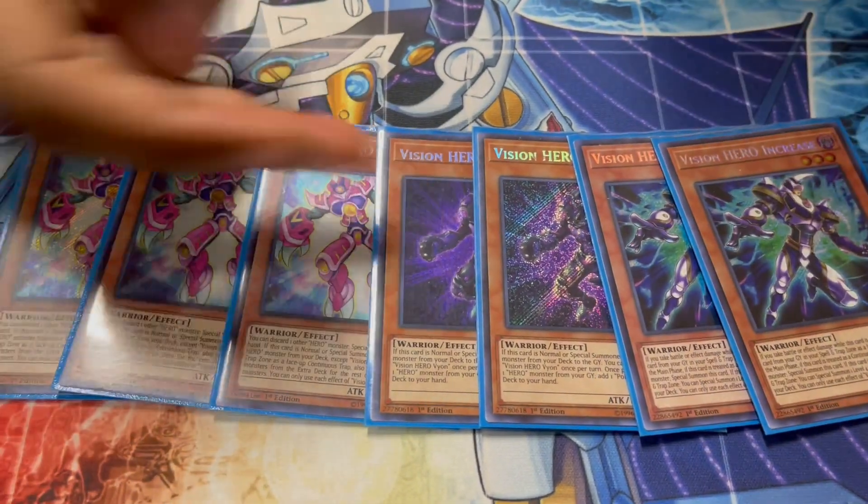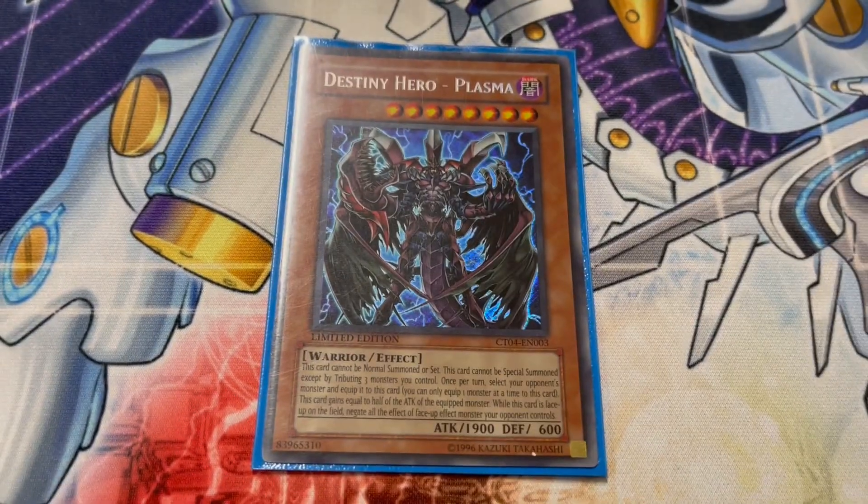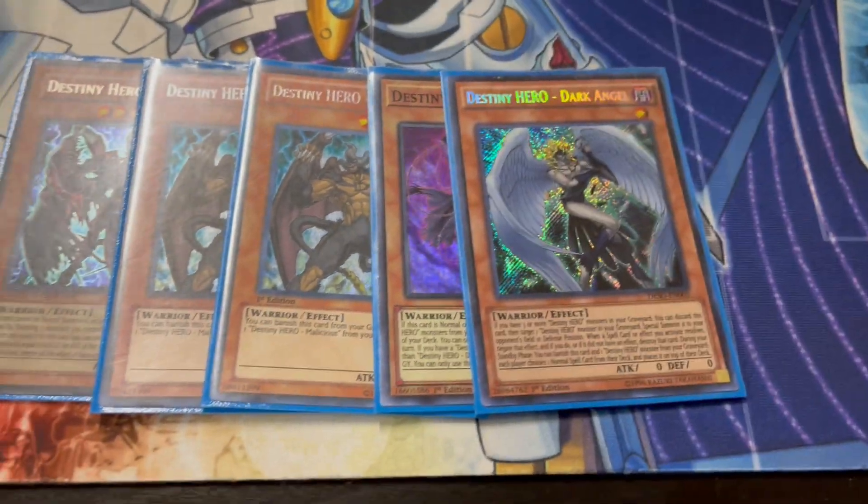Is Vyon always at two now? Vyon's always at two. Destiny Hero lineup: Plasma, Malicious, Dogma, Skyscraper. Two Mali, one Denier, one Angel — again, standard lineup.